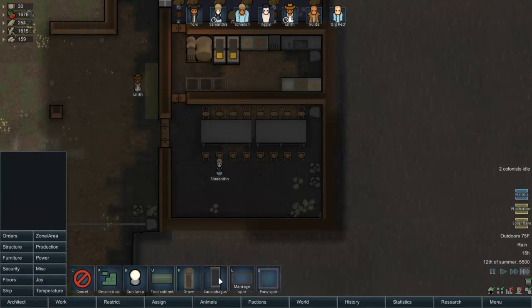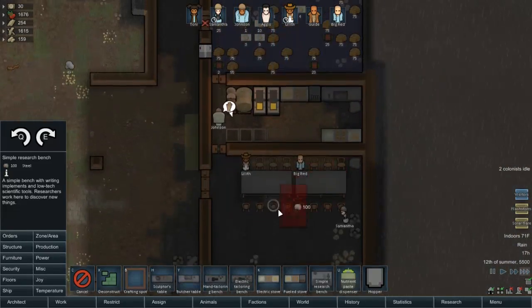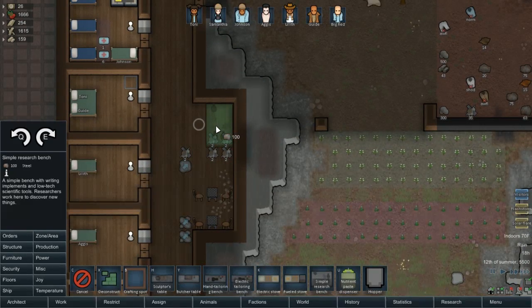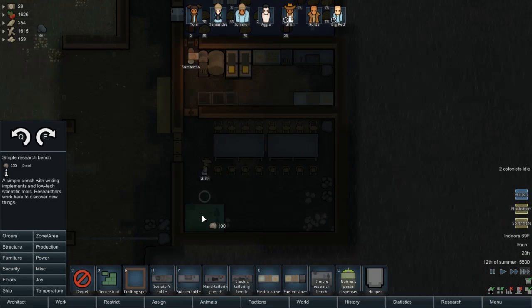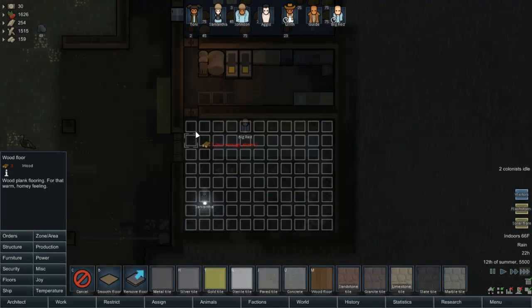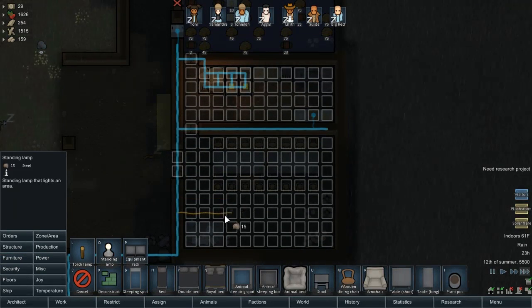I'm already feeling the crunch of power and stuff. We want to build the research table — we're just going to build it in here. I could build it in here. This wasn't going to be the main common area anyway, but it works as a common area. I really don't want to shove my research table in such a place that they're not going to be happy. But I guess I can put floors down in it. Let's put some floors down in this room because they don't like this area — it's really ugly to them. We also need a light, because I can't see anything, much less them.